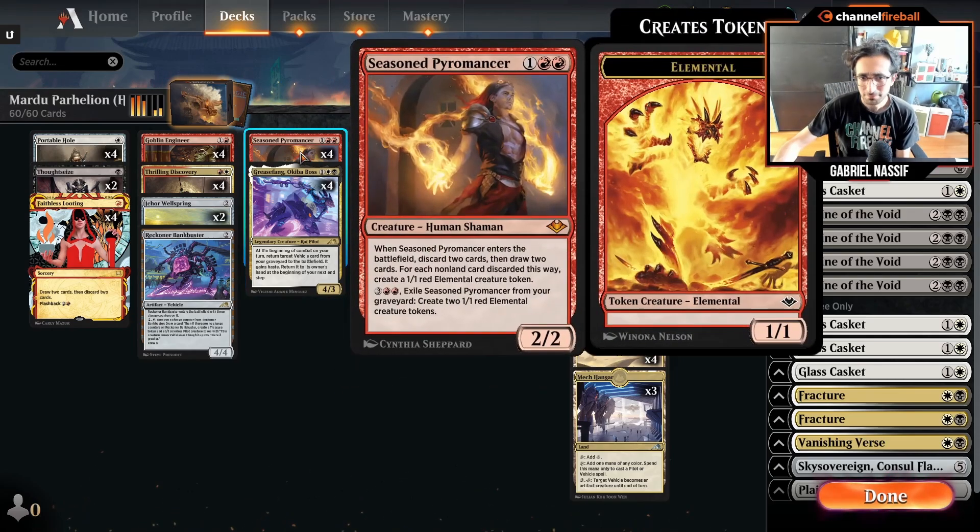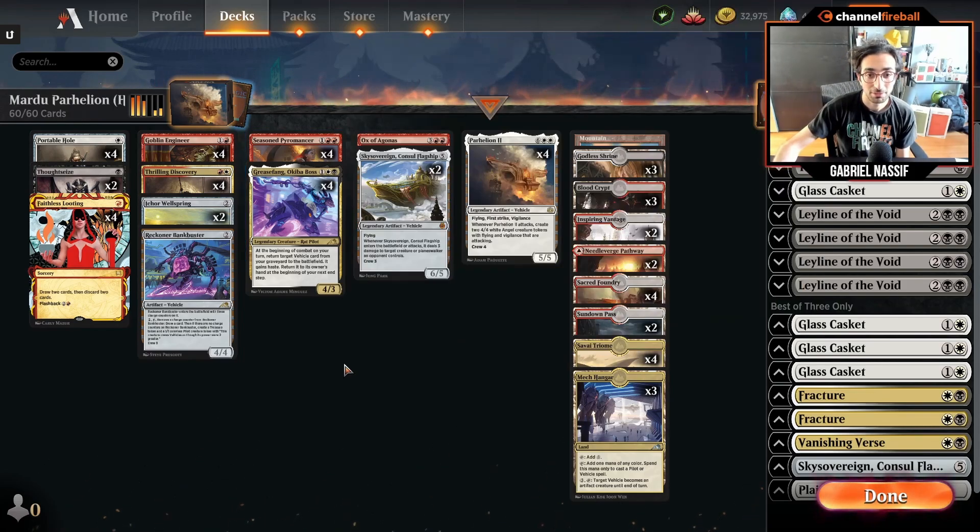The deck also plays a red all-star: Seasoned Pyromancer. Just a super versatile, super strong card — and even better when you're trying to get specific cards in the graveyard. You need a discard outlet, and it's strong on its own. You don't even need crazy synergies for that card to be good, but it's even better when you do.